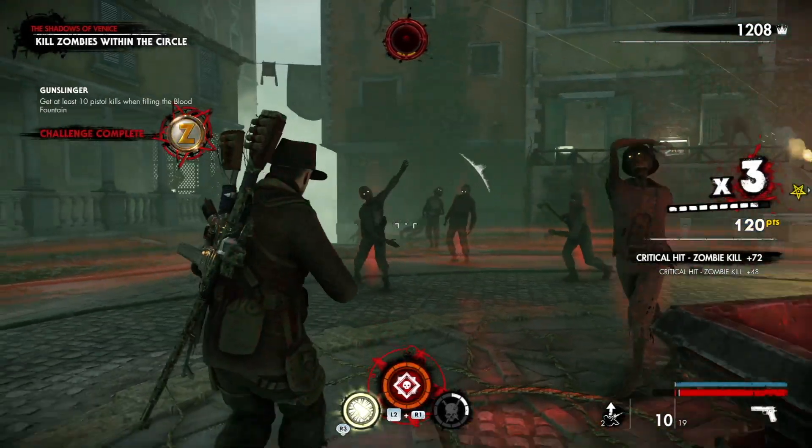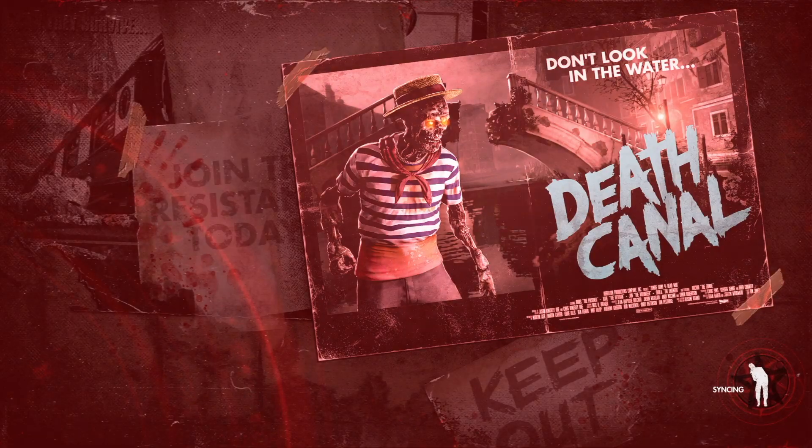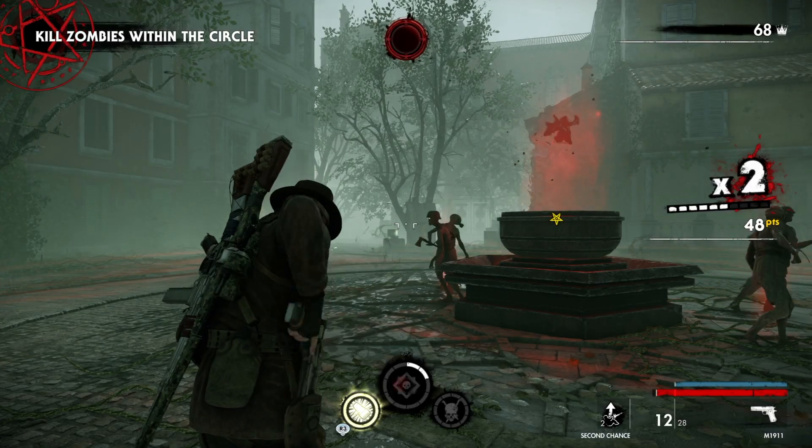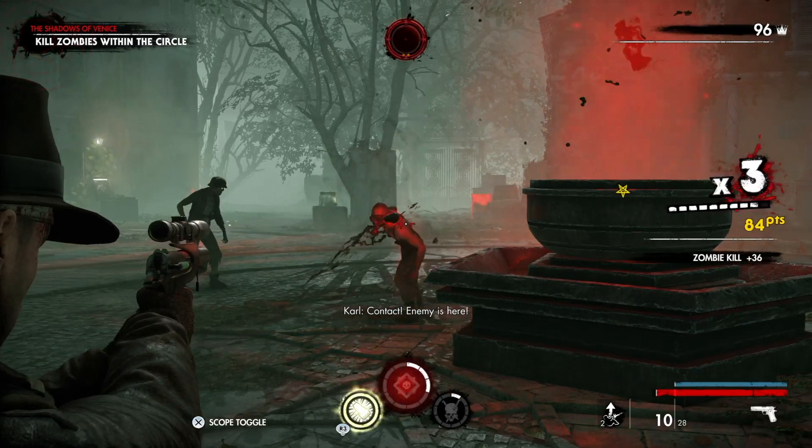There's my challenge complete. Now we're just going to hit restart checkpoint. We'll be back inside the Blood Fountain circle already and we're just going to have to switch to our pistol and do our kills again.